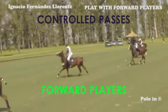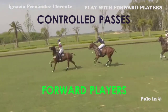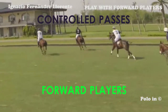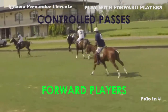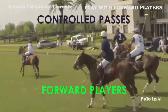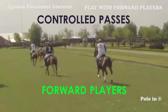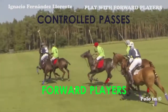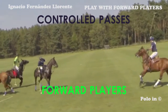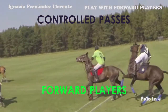The blue player here has no passing options. He takes the ball forward with auto-passes until he sees the opportunity to make a pass. The blue player turns around, waits for a teammate, and then passes the ball.